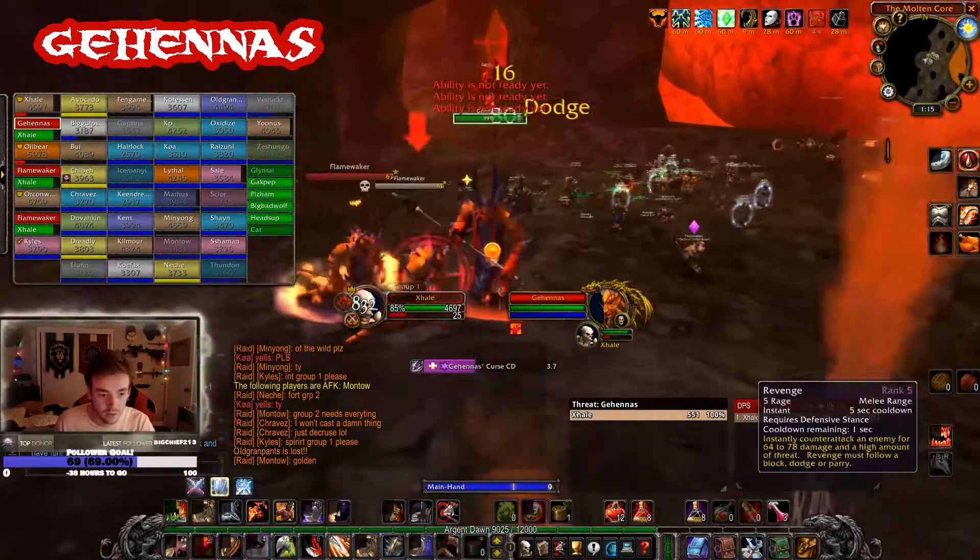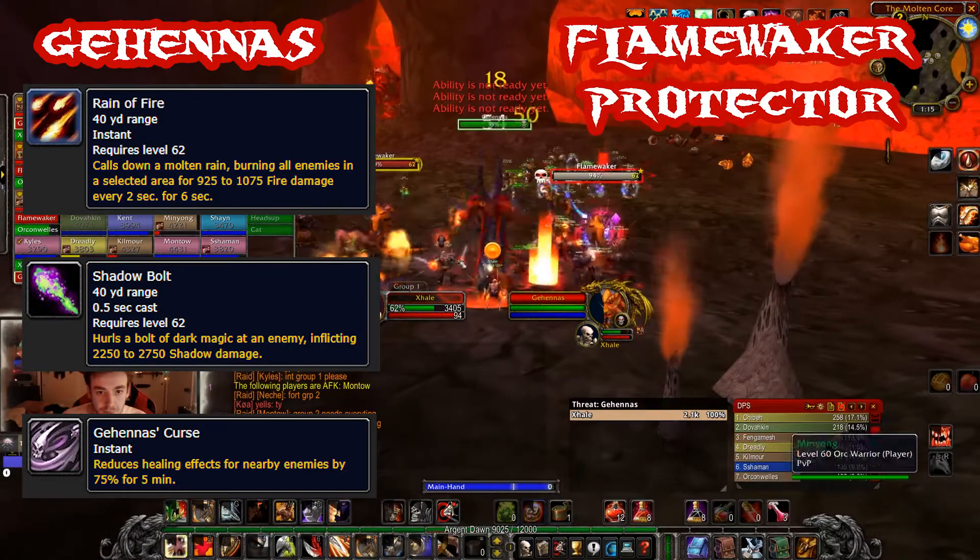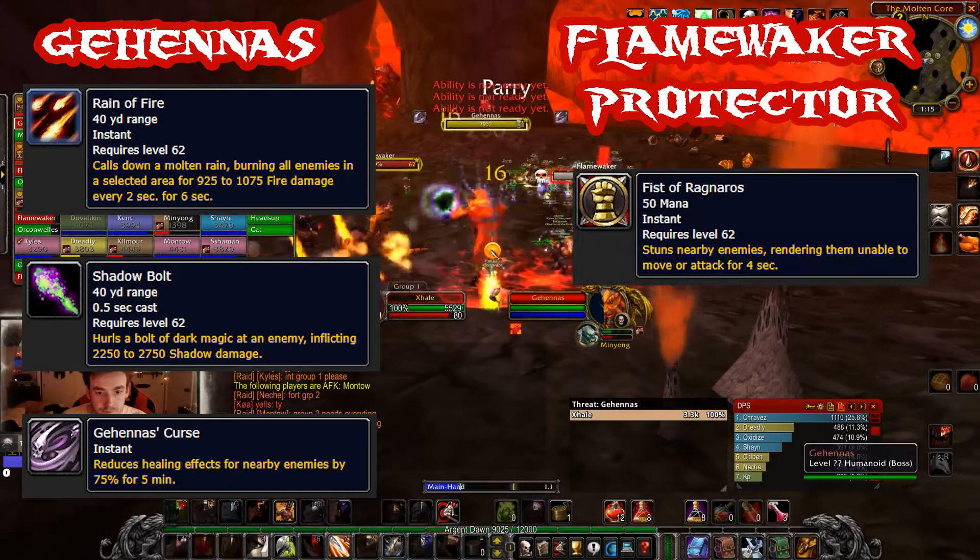Gehennas has three abilities: Reign of Fire, Shadowbolt, and Gehennas Curse. Gehennas's two flame wakers have one ability you need to worry about: Fist of Ragnaros.